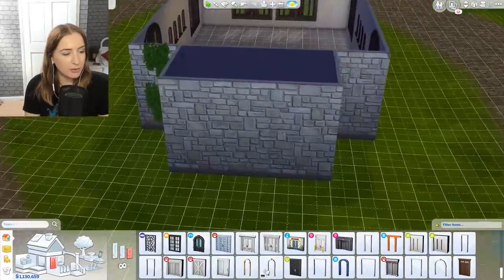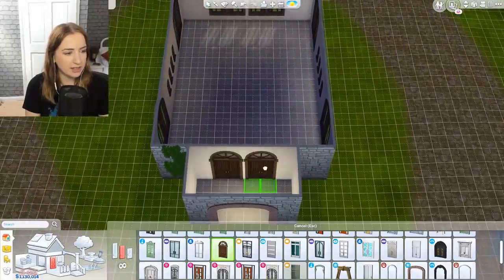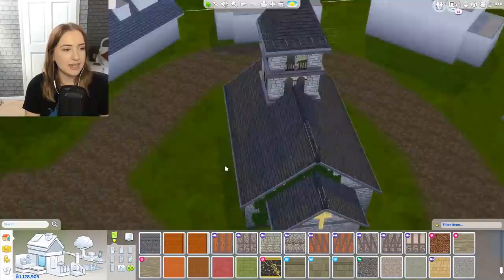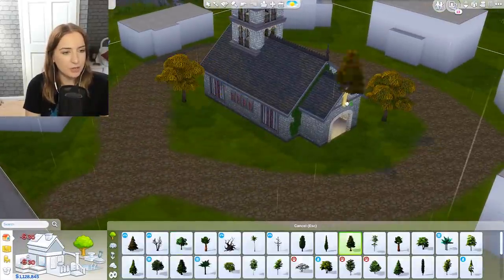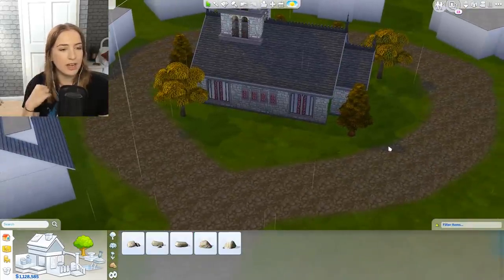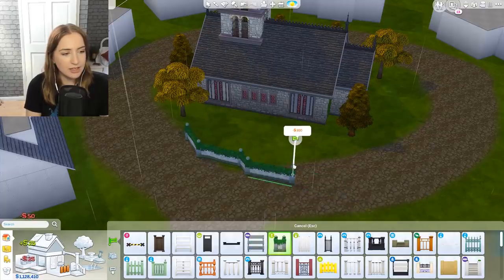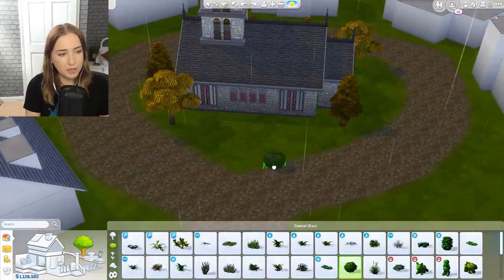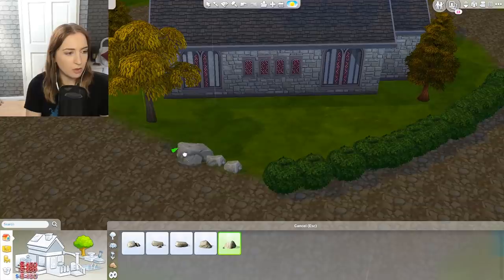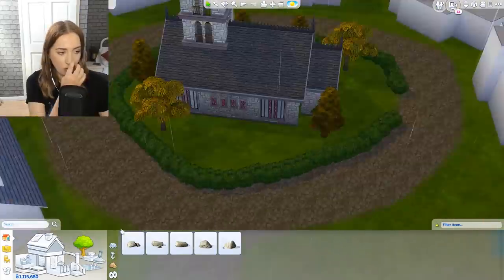We've got four spaces so the front of it is kind of open and then you go on to this bit — that's quite churchy isn't it. All of the floors can be removed so we can have loads of light, as the lord said let there be light. That's the outside of the church done. I want a graveyard out the back. We could block it off with lots of hedges around it — I think I like that actually.